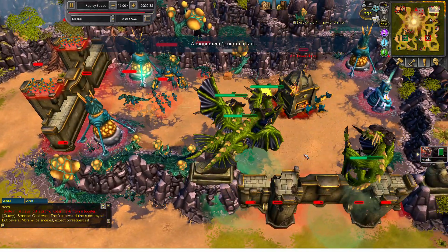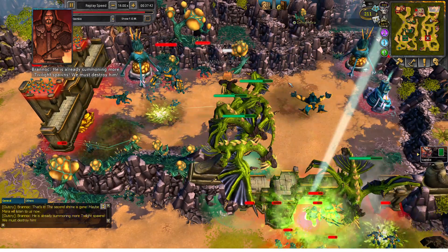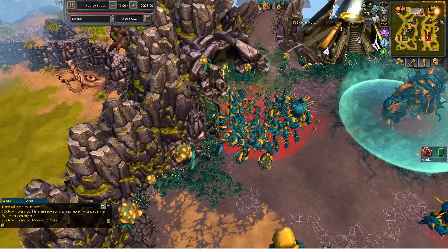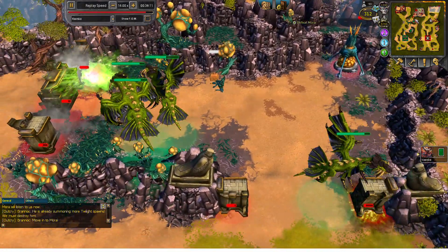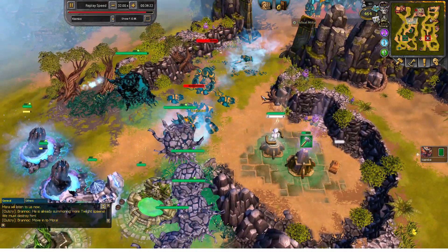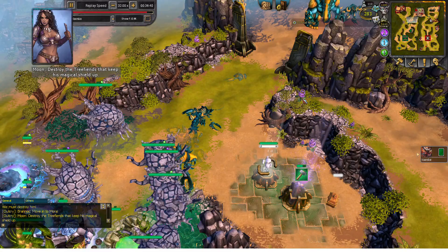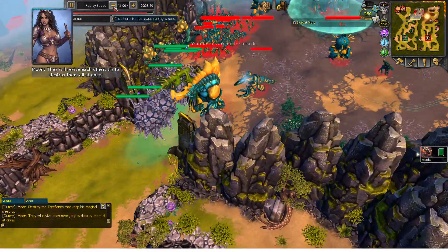After destroying the Power Shrine, you can relax a little on the twilight waves. After destroying both Power Shrines, the waves will die down a little. This is the opportunity to attack more aggressively.